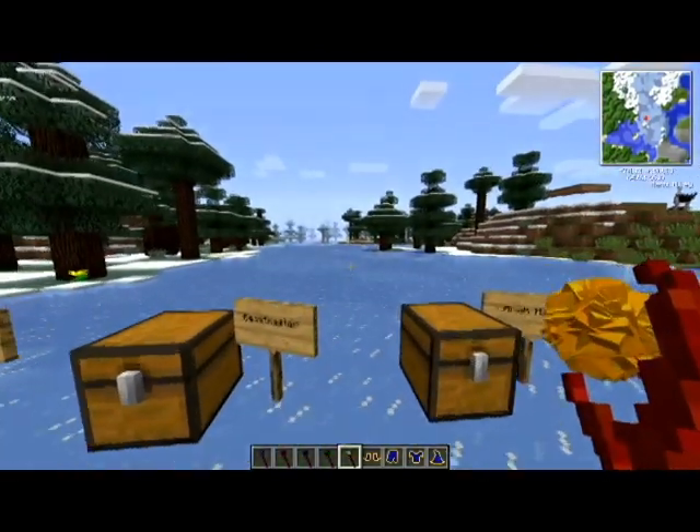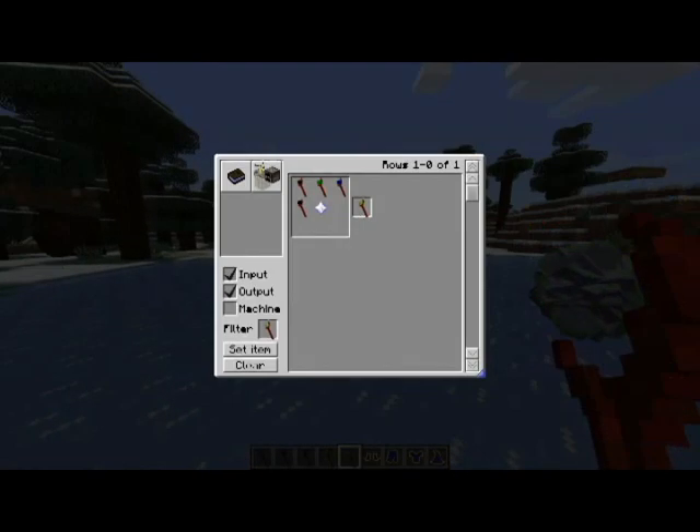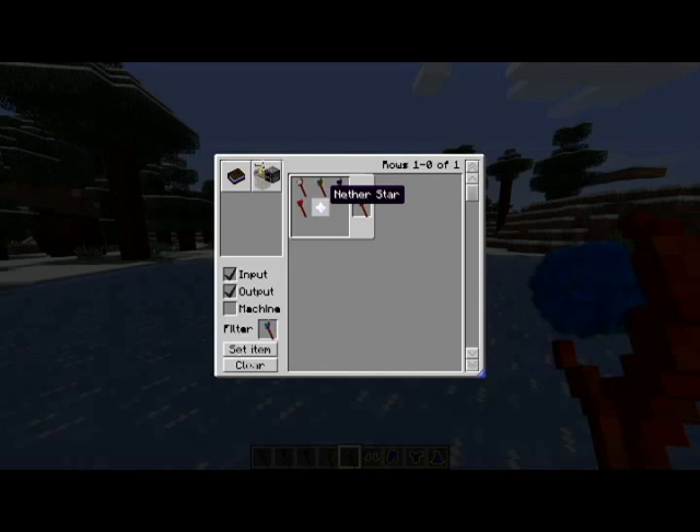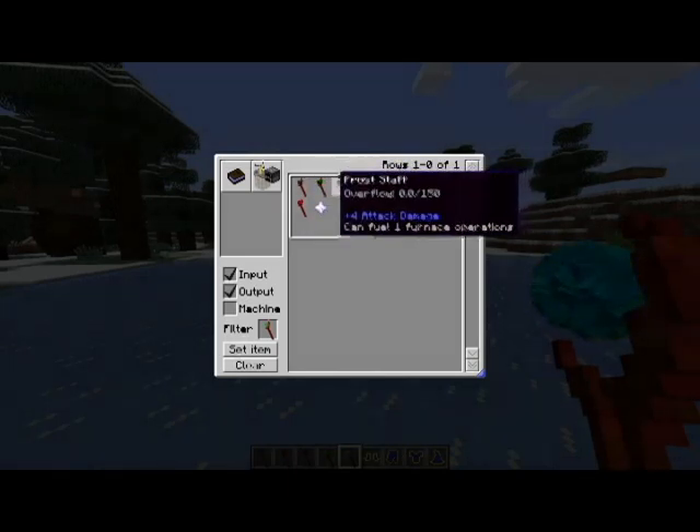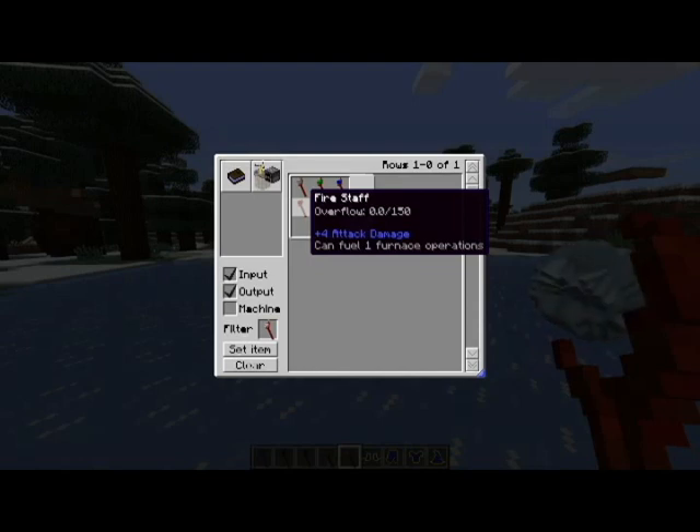In my hand is the ultimate staff. To craft the ultimate staff, the nether star is required, which means you will have to defeat the Wither. But that's okay because you have the wind staff, earth staff, frost staff, and fire staff available before then.